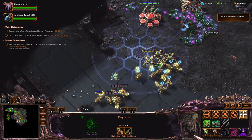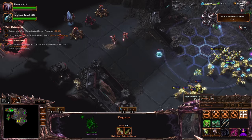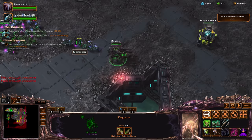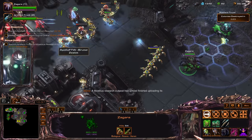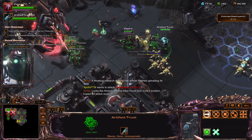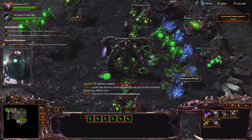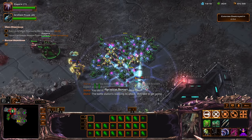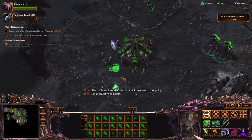Got our truck here. I'm not sure if this one has more units — just a few. Let's get these upgrades. It's invulnerable until I use my artifact. You did it — the construct's just rubble now. The battle station's readying its attack, you need to get going. Bonus objective complete! Oh got it — that's exactly what I want to hear.